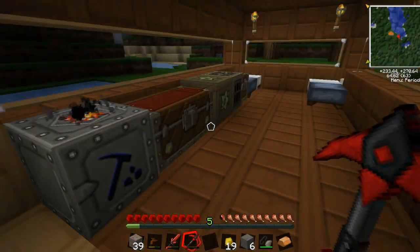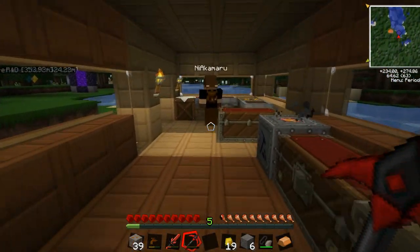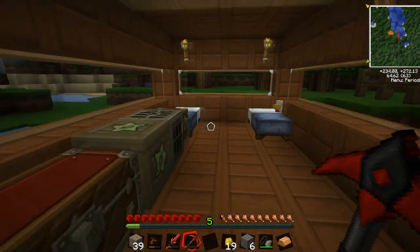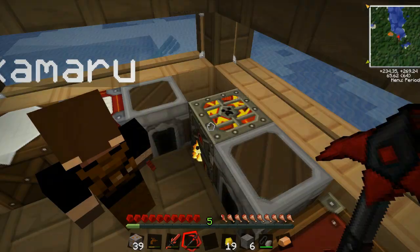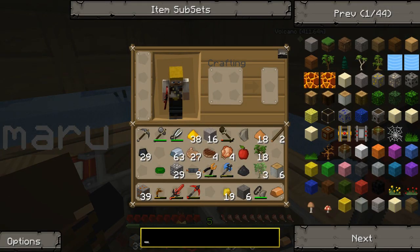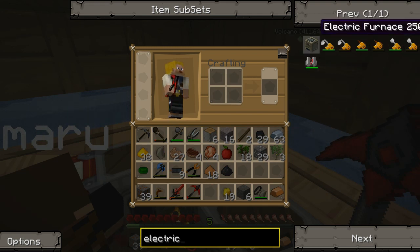I'm trying to remember what I was going to build today. I was going to upgrade some of that stuff — going to get us an electric furnace. I have a lot of stone. It looks like a heart, but...